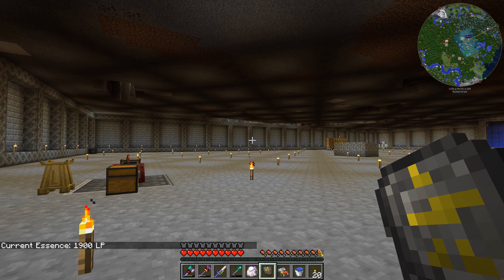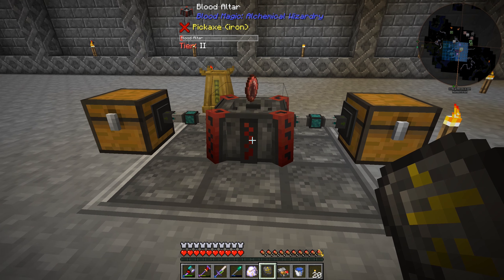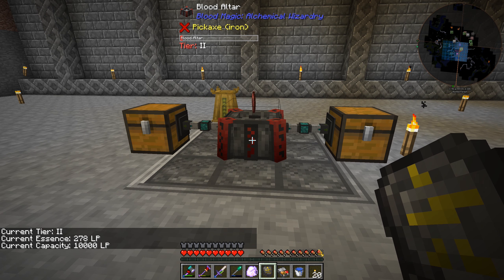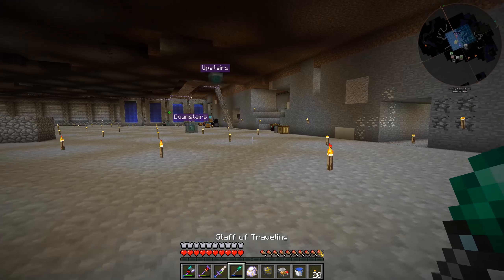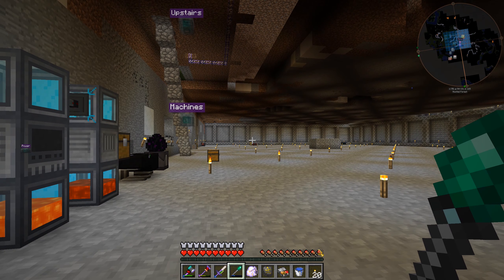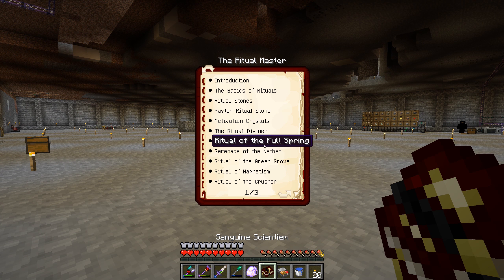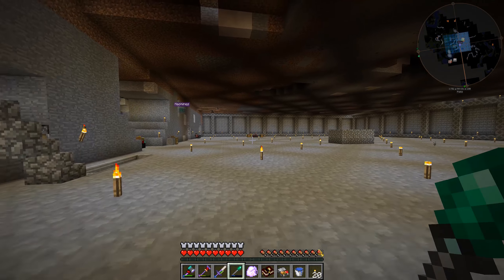We have 1,900 LP in our network, and we couldn't see that before. It says this is a tier 2 now that we're holding this thing. If we right-click on the altar, it shows the current capacity, the tier, and how much is in there. I'm not entirely sure why the weak orb wasn't drawing into our network. The next thing we could do is move this altar into position for tier 3 or potentially tier 4. One of those stages - I think tier 5 - does require beacons. I'll have to go through and figure out the size of the altar.